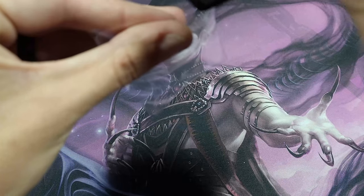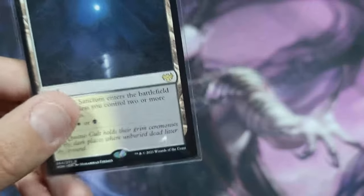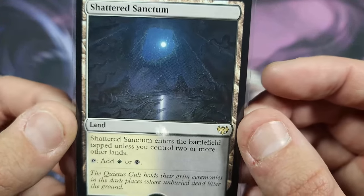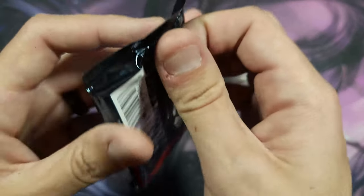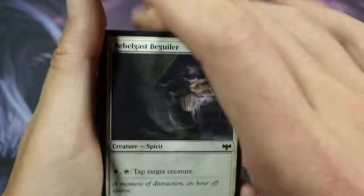Just so you know why this is called a slow land: in Midnight Hunt and Crimson Vow, you have lands where if you control two or more other lands, this one enters the battlefield tapped. That's why it's called a slow land — it's better as a three or four drop unless you need the mana right away. It's better to drop it a little later in the game.